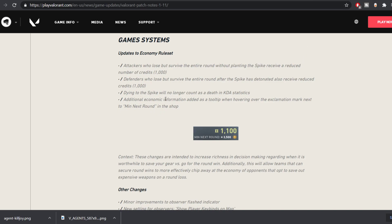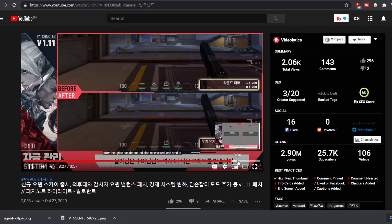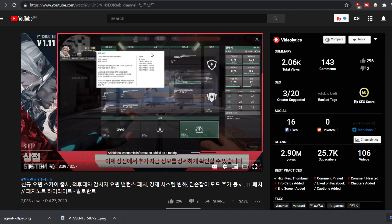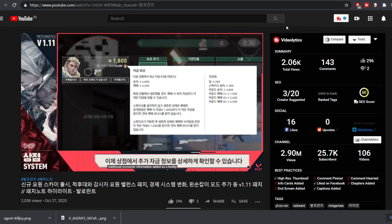Dying to the spike will no longer count as a death in KDA statistics, which might help improve your rank if you're KDA-focused. A tooltip has also been added to the buy menu — whenever you hover over it, you'll get economic information: how much money you get if you lose, how many times you lose, et cetera. Detailed economy information is shown here, which is especially useful for beginners.